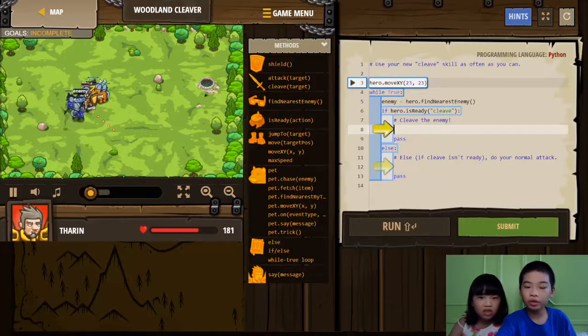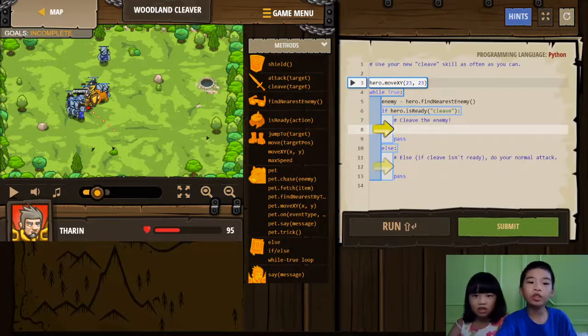It also checks if hero.isReady('cleave'). So it checks if the attack cleave, which knocks out all the opponents around you. If it's ready, then it will cleave.